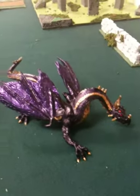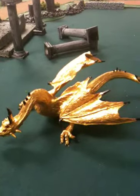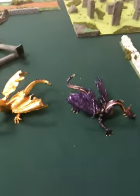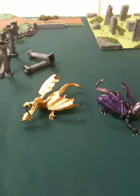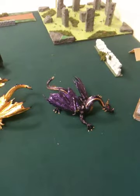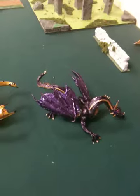So we have a purple dragon and we have a gold dragon. They are the extra huge gargantuan scale. But dragons should be huge — dragons should be awesomely fearsome. And I don't have a problem with the scale on these dragons.